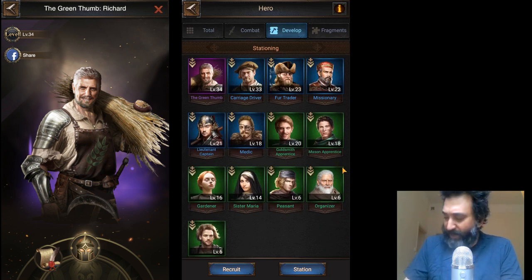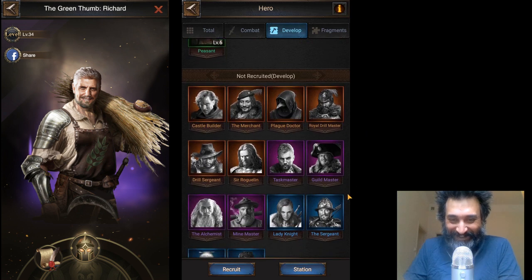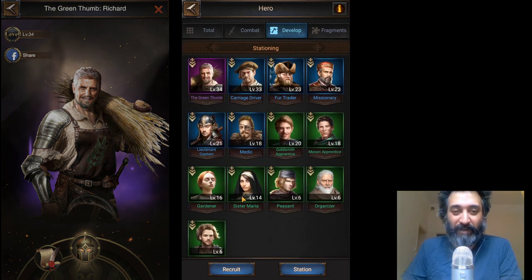Now, there are — I'm already getting it wrong — there are five purple development heroes.